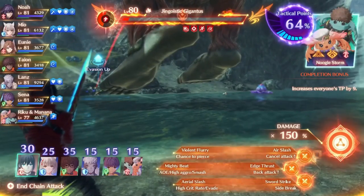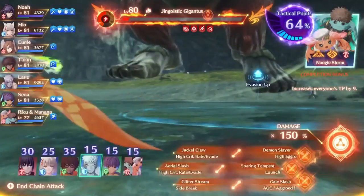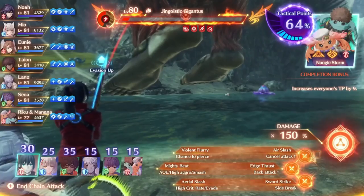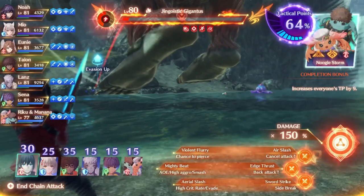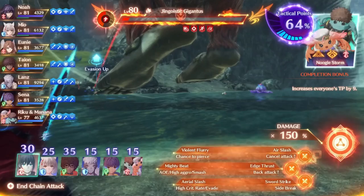The character cannot be selected again for the rest of the round. It is worth noting that all arts chosen in a chain attack will automatically be fused arts to be as strong as possible, and will also automatically apply any positional effects regardless of where you are actually standing. So if an art increases damage from behind, you will get that increase even if you are in front of the enemy. This can make positional arts pretty strong options for chain attacks.